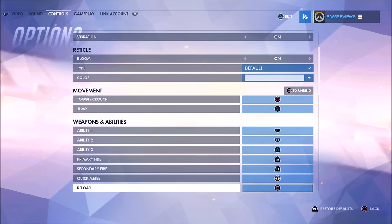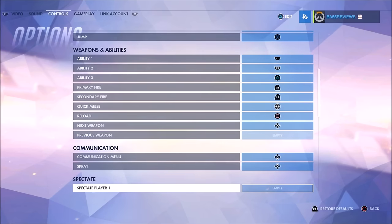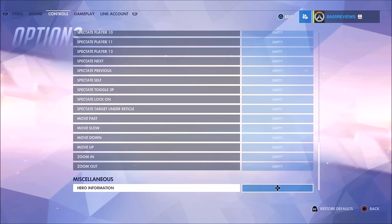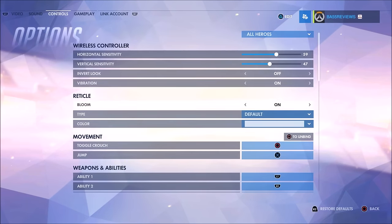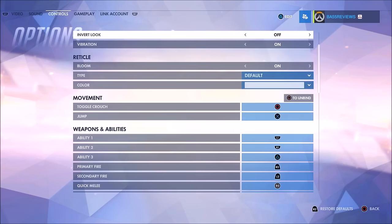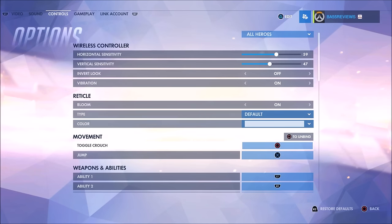Secondary fire, quick melee, reload, next weapon. I can tell that the spectate player options are empty because I'm playing this solo. Hero information is on the left — not sure if that's useful. Square to unbind next weapon, so I can't go to my previous weapon. What does the touchpad button do? It doesn't look like it does anything — maybe I could swipe it.